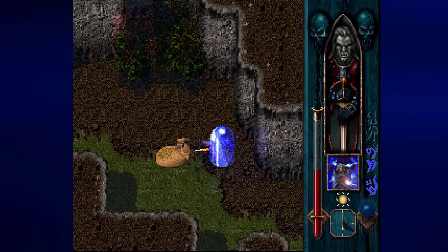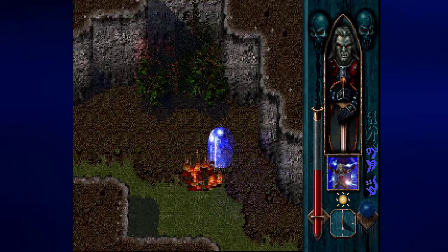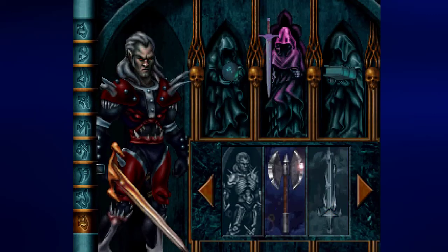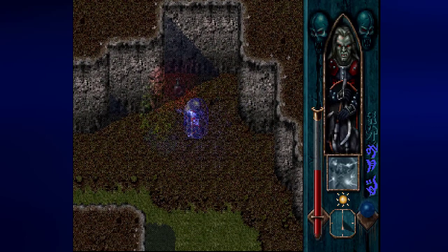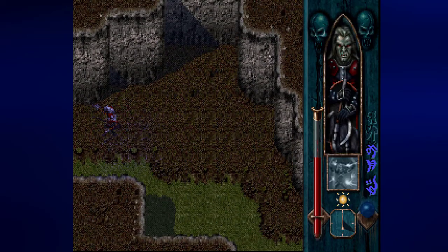We might as well get past these guys. It looks like we're getting our magic back pretty quickly as we go through this area. I might as well remove this from my secrets list. And if we go in here we'll find a flask with blood in it.